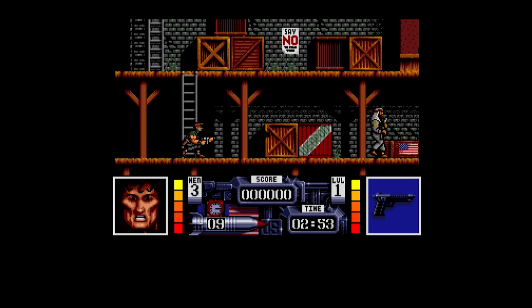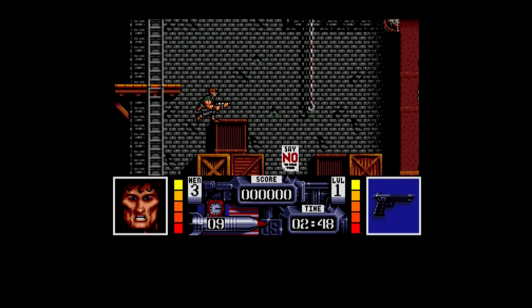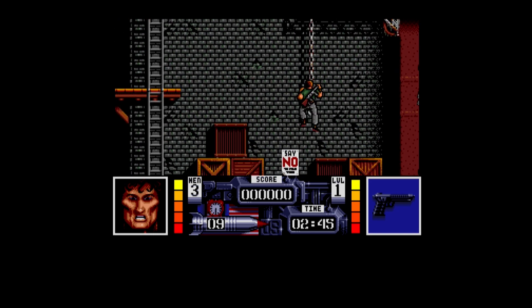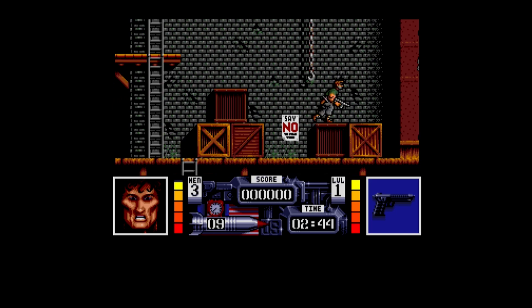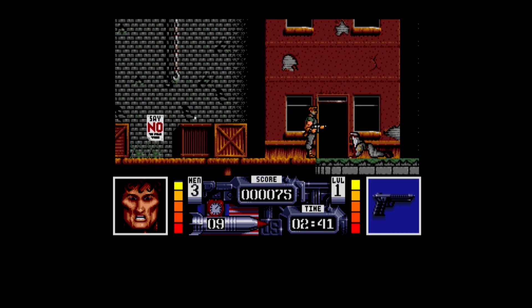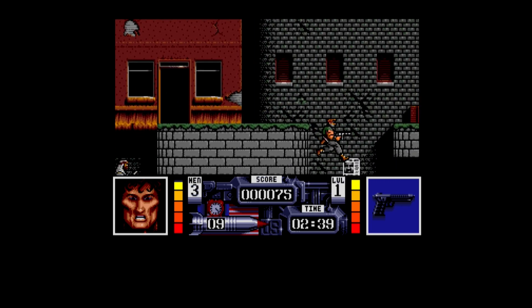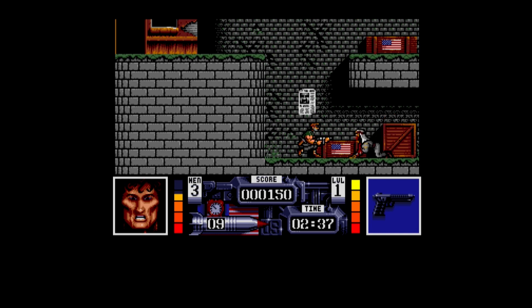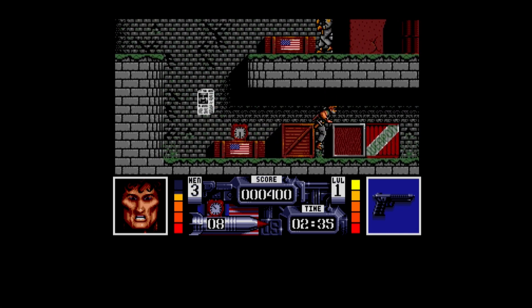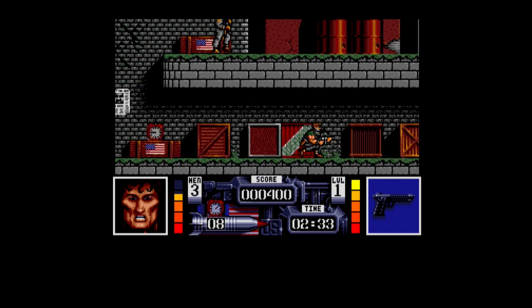I remember on the Commodore 64 version it had music all the way through but no sound effects. I don't know if you can change it on the Amiga version to have music instead. But yeah, we've got just sound effects alone at the minute. So let's climb up these crates and walk past. The graphics have got nice detail — the brickwork of the buildings looks apart and it's nicely drawn. There's another bomb — the ones with the American flags on.